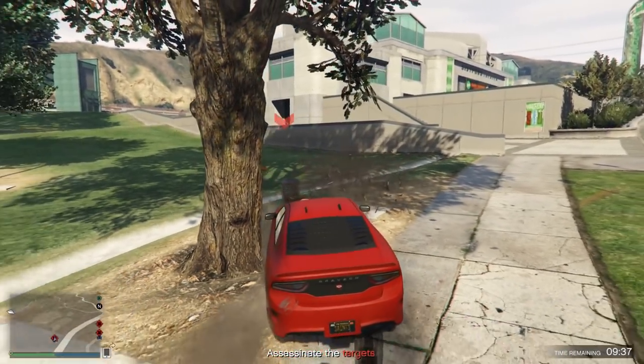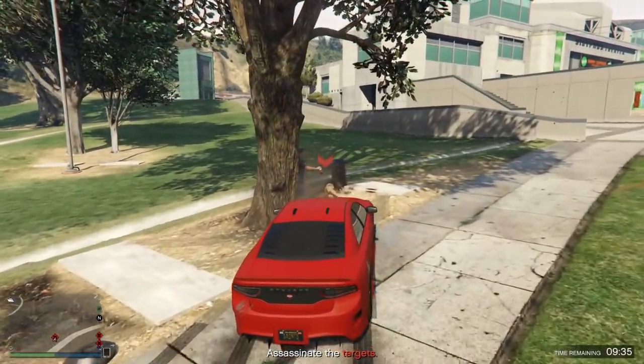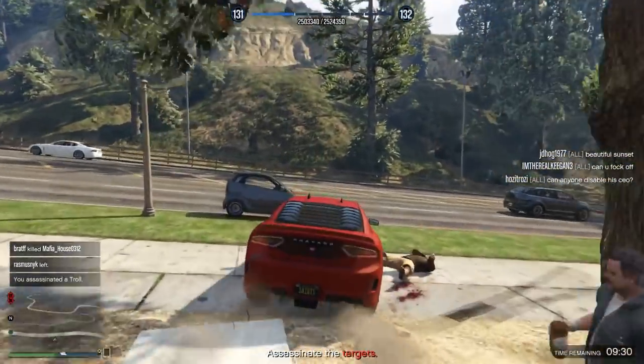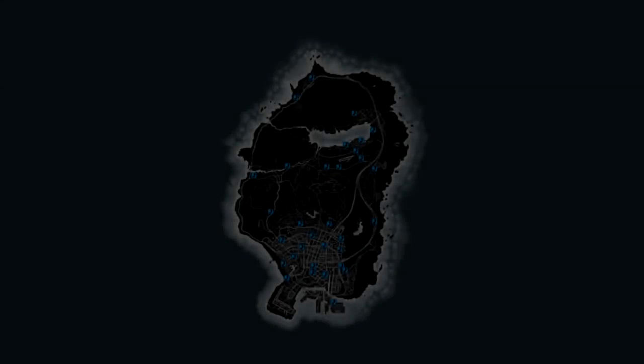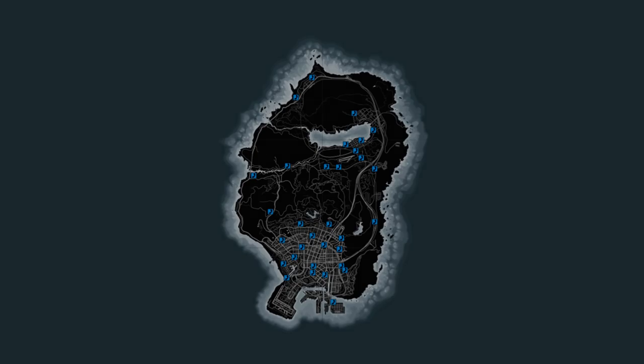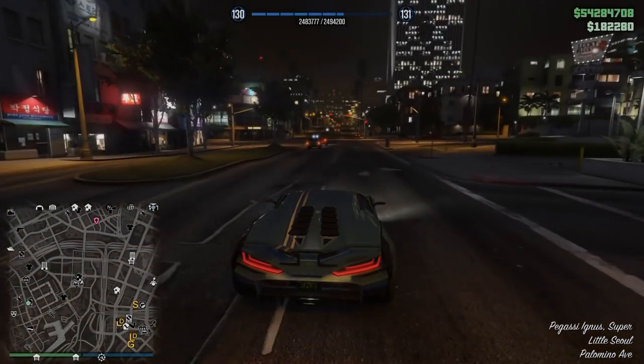The way it works, at least for the first payphone mission, is just random — complete RNG as to where the phone call will happen. But here is an actual map of the locations. I'll leave a link to the website this map is from if you want to take a look at it in better resolution. You can see there are a lot of payphone areas around the map, and that first one is honestly just going to come down to luck. Just drive around until you hit it — that's basically what I did.